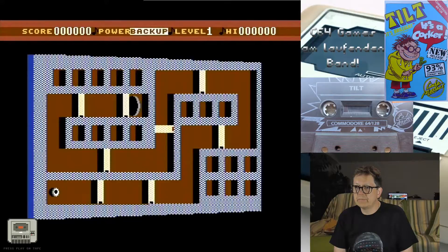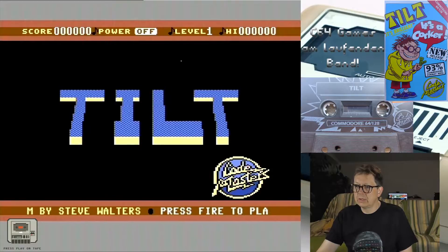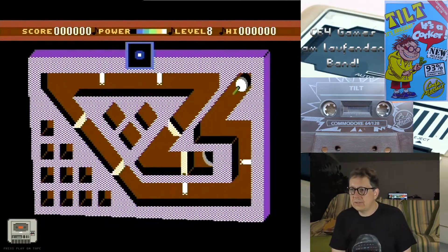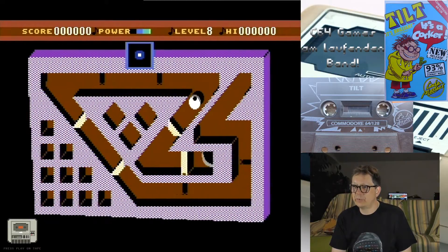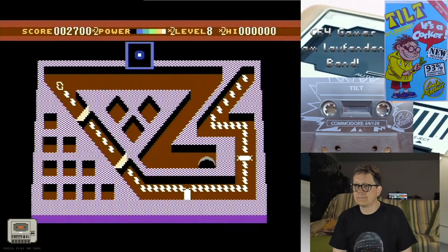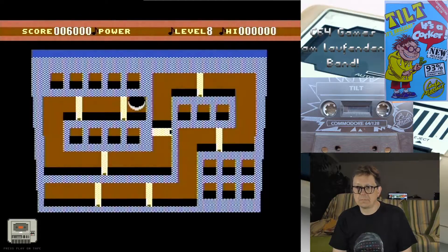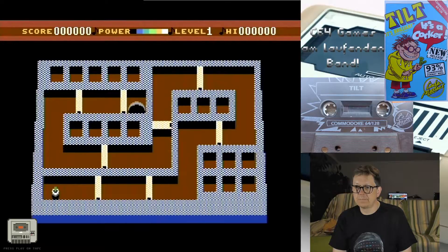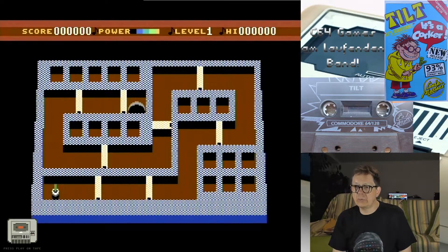Was ist denn das Power Backup? Sobald ich da dran komme, ist auch Ende. In welche Richtung soll ich denn? F7 war Demo Mode, ne? Zeig mal – toll, da ist das dann. Wie soll das jetzt gehen? Na, ist klar, das kann ich auch. Bestimmt schaffe ich das. Ja, das schaffe ich ganz bestimmt... Nicht. Ich kann schon im ersten Level mit nichts. Ist das die Normalausgangslage?